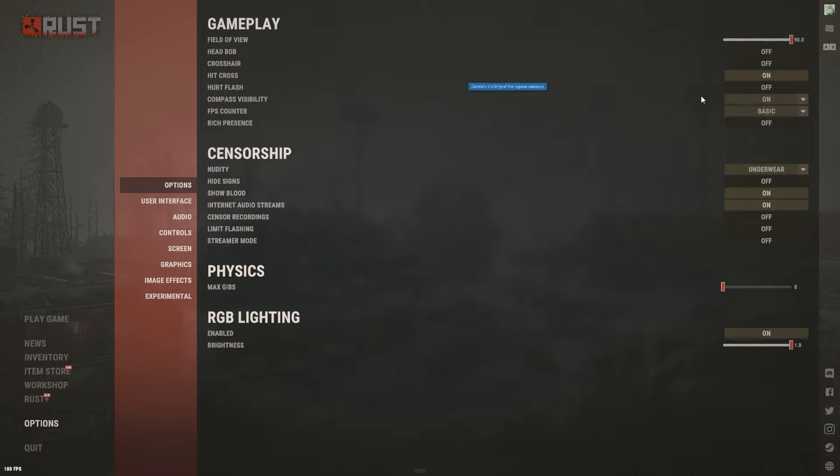Compass visibility I personally have on and I don't recommend turning it off, because if you do you won't be able to call out positions to your teammates — no 'guy east,' 'guy west,' any of that. Having it on hold or toggle means you have to key bind it, which isn't great because then you have to activate it every time you get into a fight. Just have it always on.